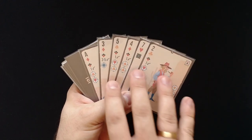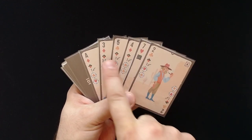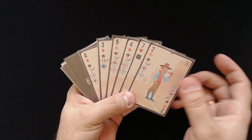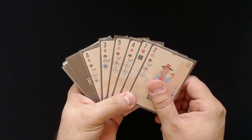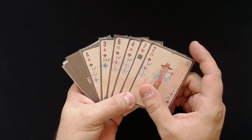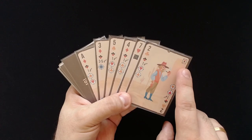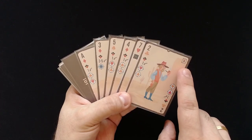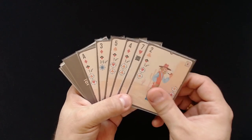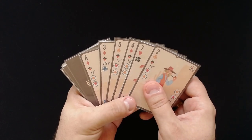Three of the same suit gives two points. A straight — three numbers in sequence, like two, three, four — gives three points. Three of a kind, like three fours, gives four points. And a straight flush — three numbers in sequence of the same suit — is quite hard to get and gives five points. I will also get points for wanted signs in the active area, and poker chips will double the hand I have. Money bags in the active area will also give extra points.